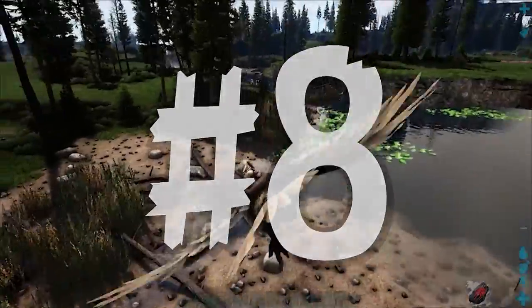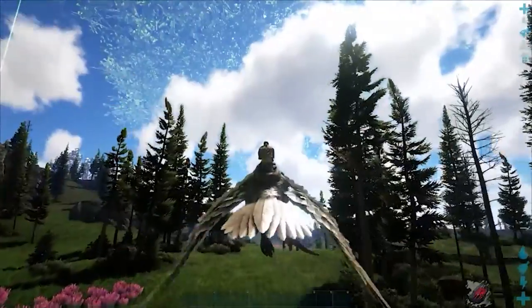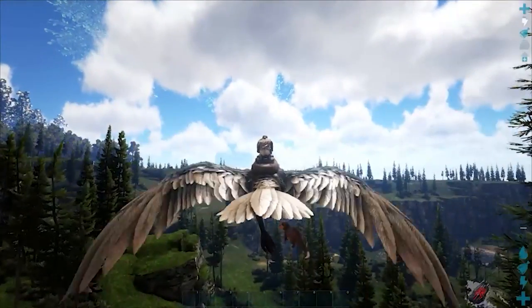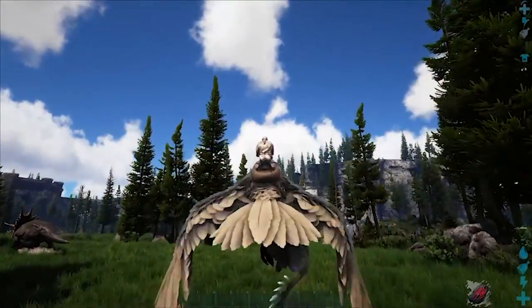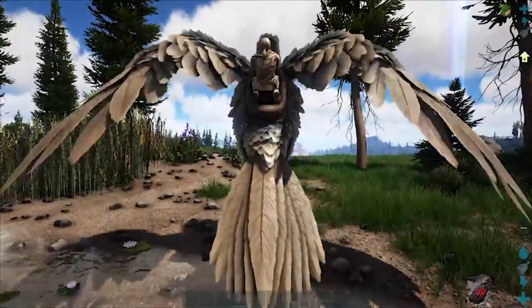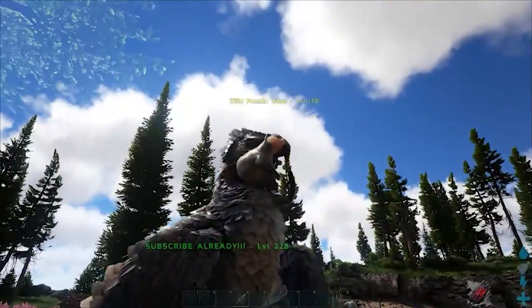Tip number eight: pick up tames. Did you know that you can use the Argentavis to pick up and hold smaller creatures to make taming easier? This will technically work with any of ARK's tames that are capable of picking up other creatures, but Argentavis are typically the best choice because they deal no damage to the creature upon pickup, so you don't have to worry about losing taming effectiveness. The Argentavis really begins to shine with smaller passive tames, as when you use its secondary pickup ability it will hold the creature in place even when you dismount it.